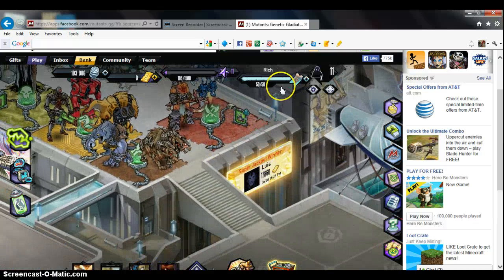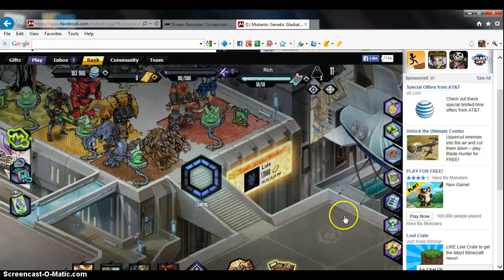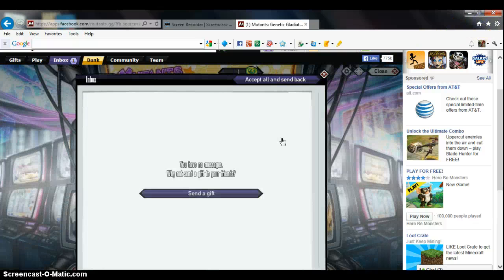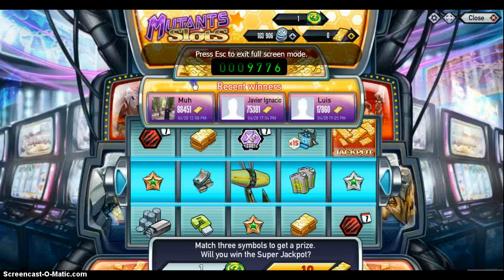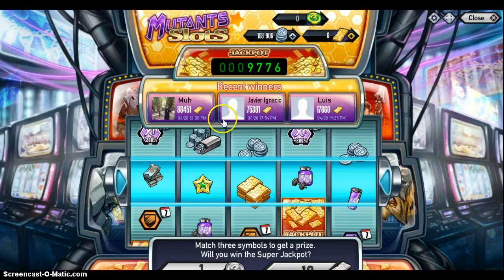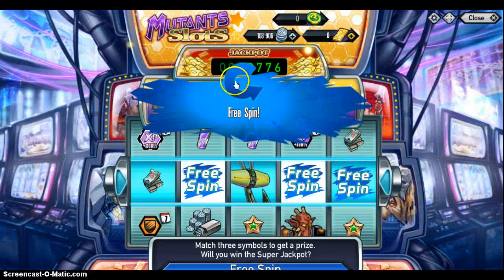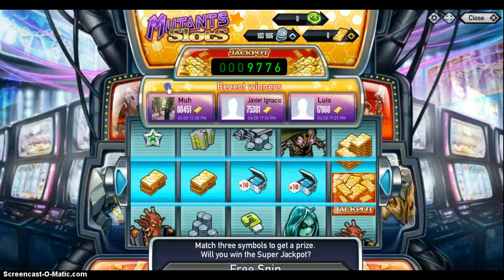I'm trying to breed a Blade Banshee, and also the Blade Banshee and the Grim Reaper, which is also Bronze — I got that from yesterday's video in the reactor. You can breed a Honey Bunny and a Zombie and it makes a Blade Banshee.